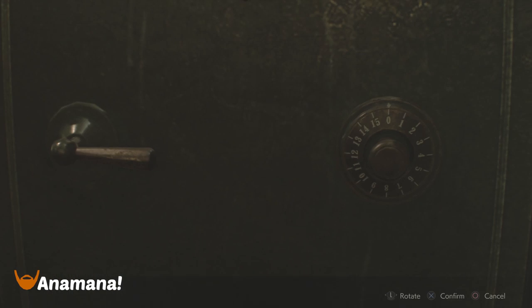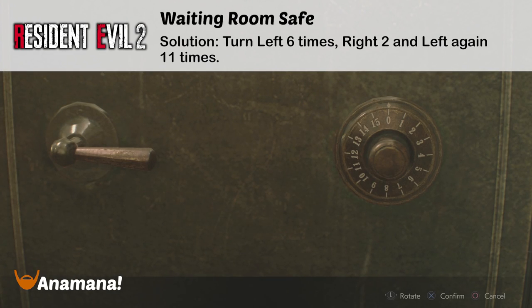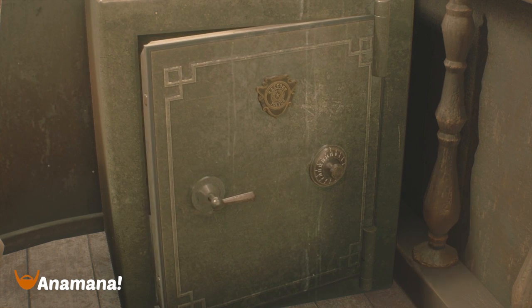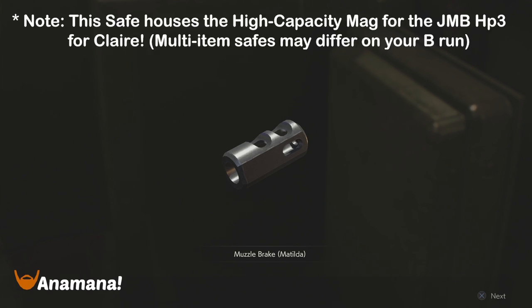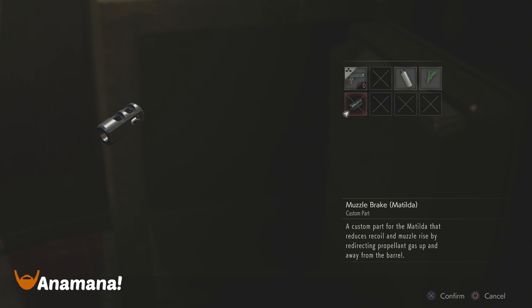Starting out with the waiting room, this one is pretty simple. You just got to turn it six times to the left, two to the right, and then left again eleven times, and this will pop open. Just to note with this safe, each character does receive a different item — both get weapon upgrades. Leon gets the muzzle brake for the Matilda, and Claire gets the high capacity mag for the JMB HP3, which upgrades the amount of ammo you can have in that handgun.